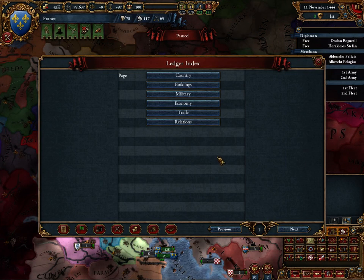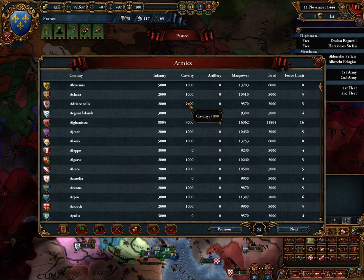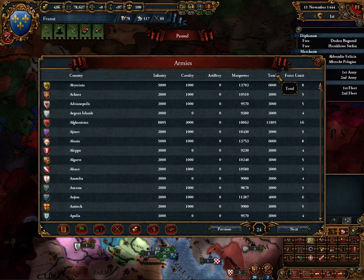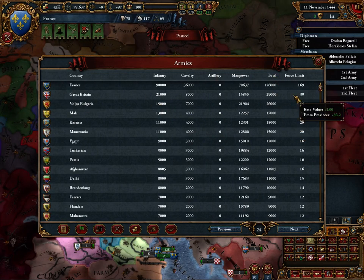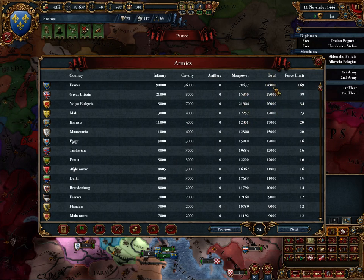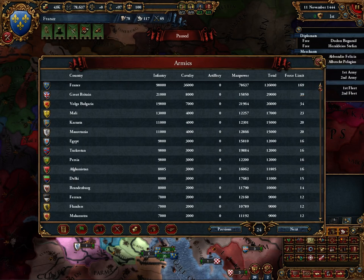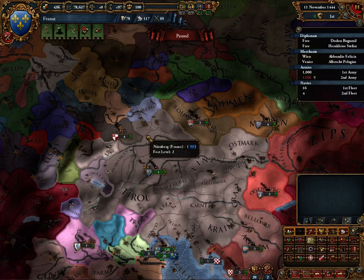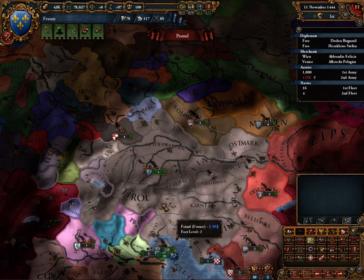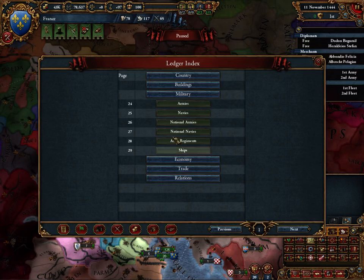The ledger has expanded. The main things we care about here are armies in various places — this actually gives us a very accurate count. We are above and beyond what anybody else has, and we're actually under our force limit, which is interesting. You can go over your force limit, but it costs you progressively more and more in terms of upkeep. We've also got navies and all that sort of thing.